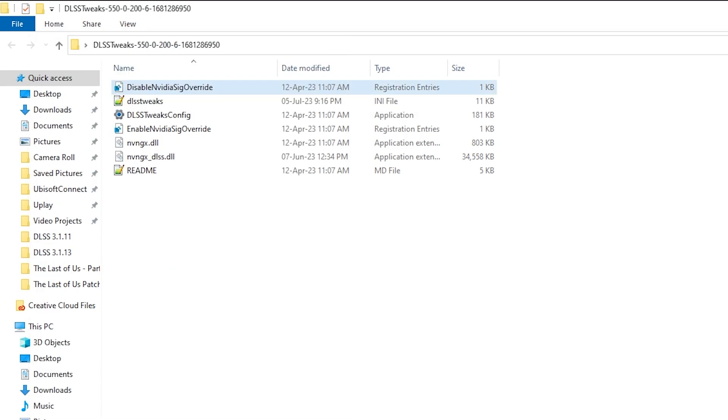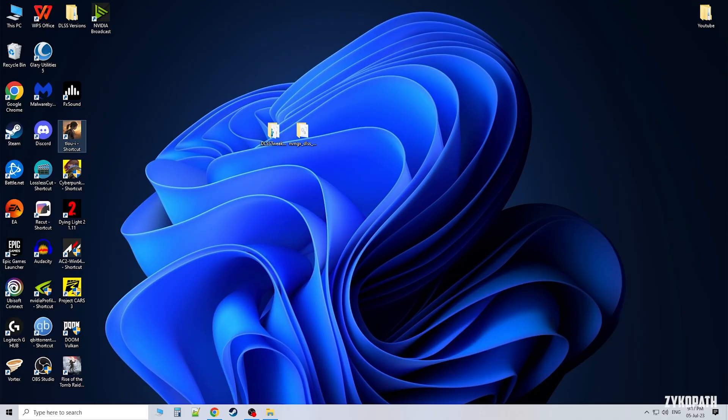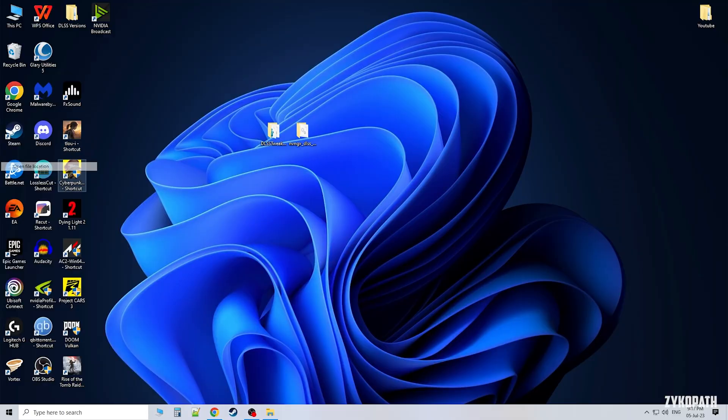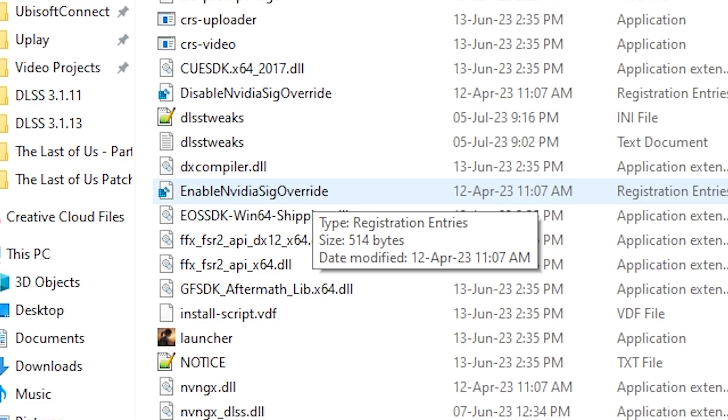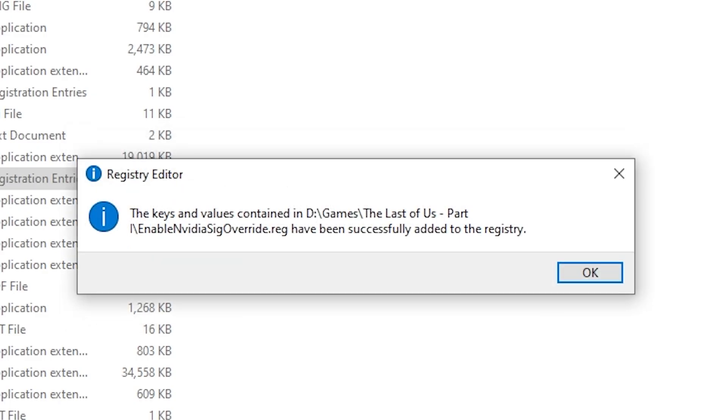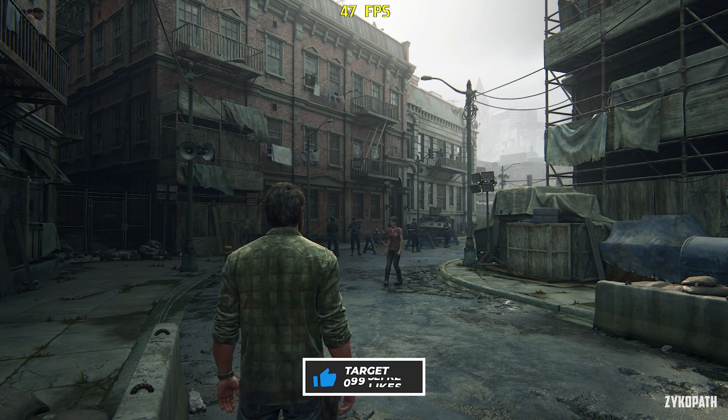Now to enable this tweak to any game, all you have to do is copy the following files, then go to the main directory of the game you want to apply DLAA to and paste the files there. Double click on enable nvidia signature overwrite, click yes, and another yes. Now you have applied the registry tweak and DLAA is now active.